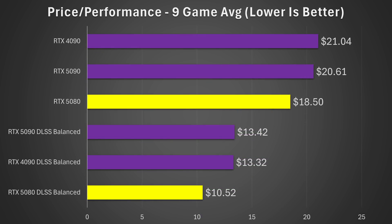Looking at price-to-performance, the RTX 5080 absolutely crushes the 5090 and 4090 in terms of value — and we're just talking MSRPs. The 4090 hasn't been available at its MSRP for a very long time. Even at MSRP, the 5080 is significantly cheaper at $18.50 per frame versus $21 per frame on the 4090 and nearly the same on the 5090. With DLSS results, it's even more impressive: the 5080 gives you $10.52 per frame, whereas the RTX 4090 is around $13.30 — nearly a 30% premium per frame for those cards.